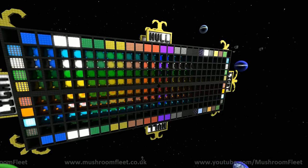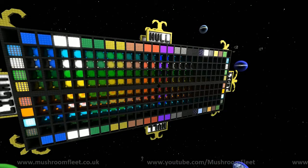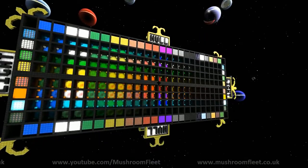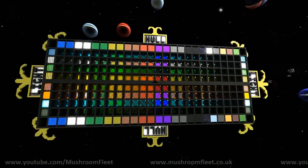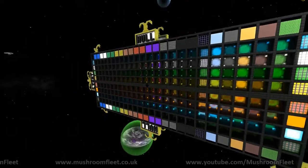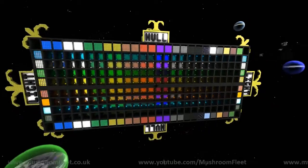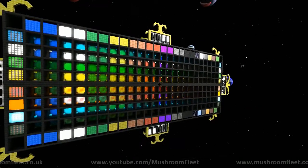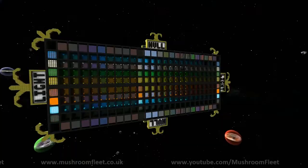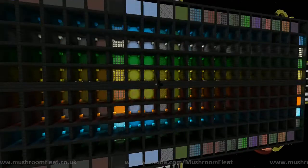Welcome back everybody. I'm here with Morlock13 and he's going to be telling me about his swatch build, which demonstrates how you can extend the color palette in StarMade using all the blocks in combination with various different lighting. I love it, so do you want to tell me a bit about this?